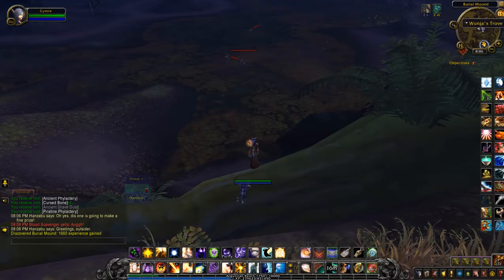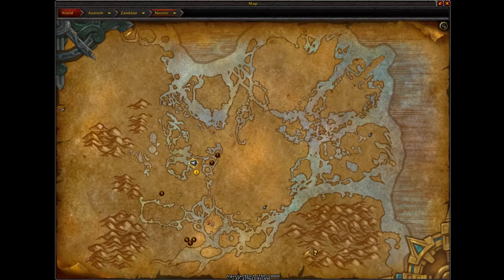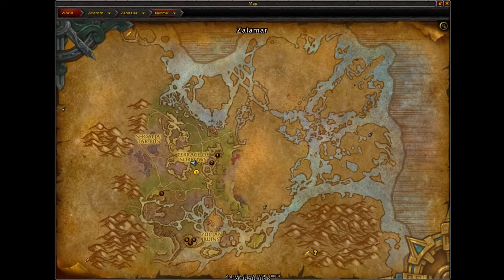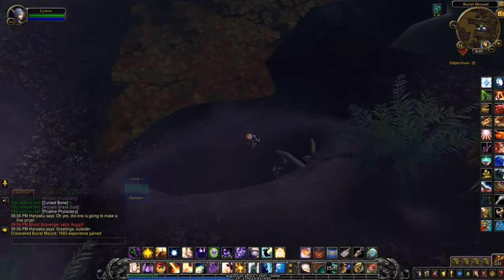This next treasure is for Wanja's Trove. I'm standing just on the edge of the burial mound in Nazmir. Here you can see I'm at the middle of the map and just going to jump down.